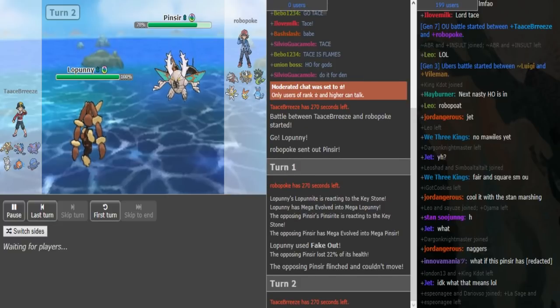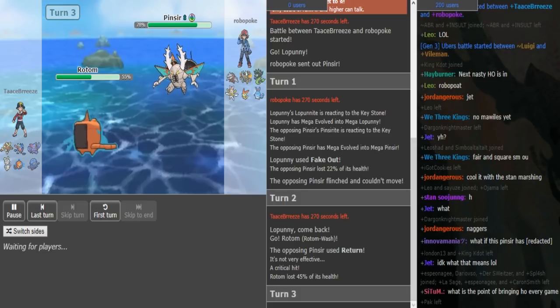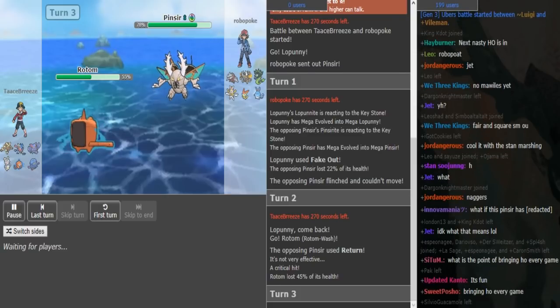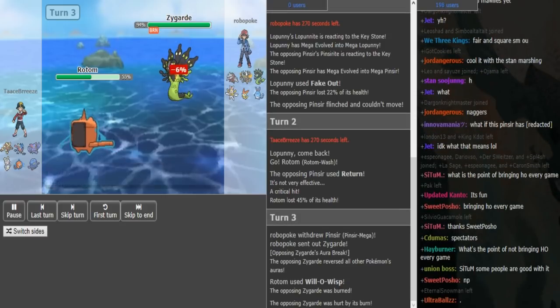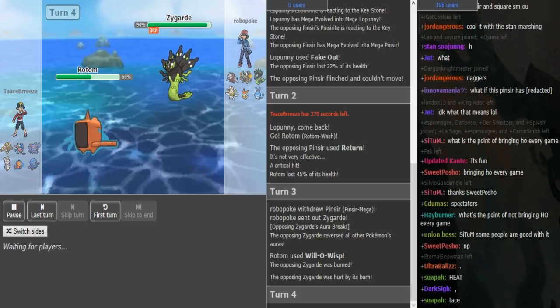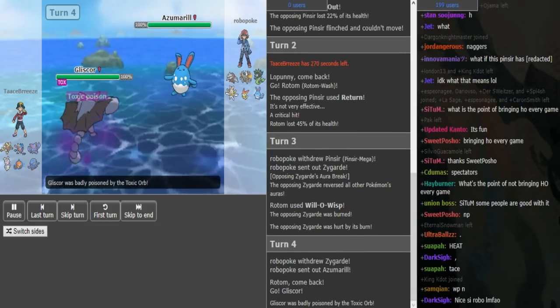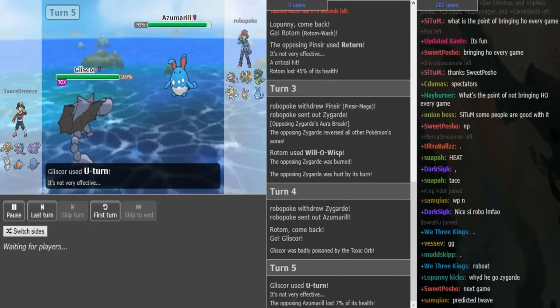We'll see what happens here. Robopoke could stay in, get some chip on the Rotom so that the Victini can easily spam V-create later on. He stays in and actually gets a crit, which could be pretty big in the long run for Robopoke. Tace is probably just going to go for a Will-O-Wisp or a Hydro Pump - more likely Will-O-Wisp, trying to hit the drill. I would definitely have gone to drill if I were Robopoke, as he actually goes to Zygarde and gets punished for that as it gets burnt by the Will-O-Wisp. I definitely would have gone drill there because of the burn risk and also just taking damage from a potential pump. So we switch out to Azumarill and Gliscor respectively. Gliscor just U-turns out, obviously.